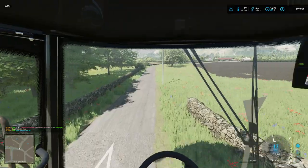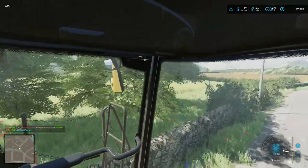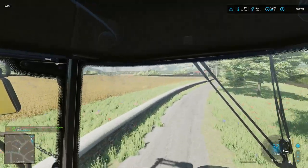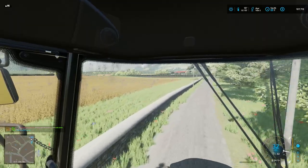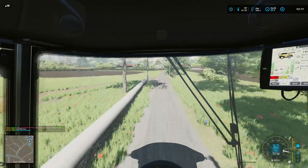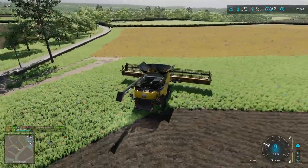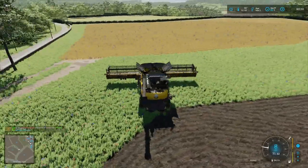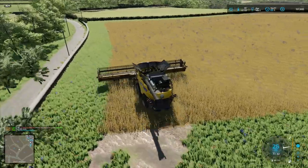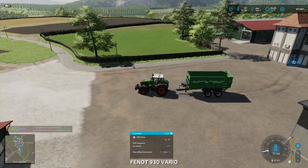Here we are — this is the field we're gonna do. Not this one — oops, I nearly hit a pole there. This smallish field here, we'll get that harvested next — that's the soybean. I think we're just gonna pop that right into the silo and wait till June to sell it. This is gonna be a very fast harvest and I don't even think I'm gonna need a trailer.